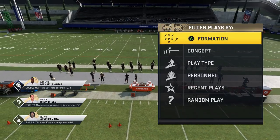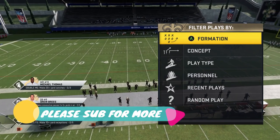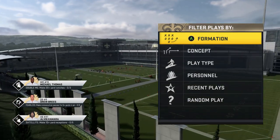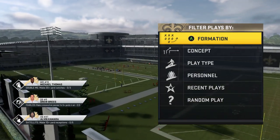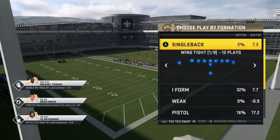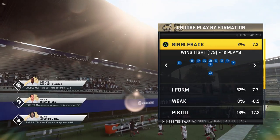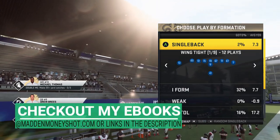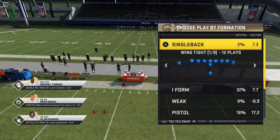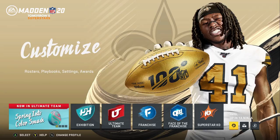Welcome back, YouTubers and Madden fans. This is Money Shot, sniffing up the mad cheese as always. Got a tip video for you today — something I get a lot of requests about: people saying they're struggling to score in the red zone and goal line situations. There's really only one tip you need to be a better player in critical scoring situations.